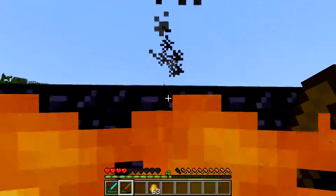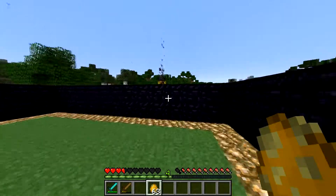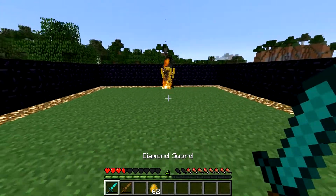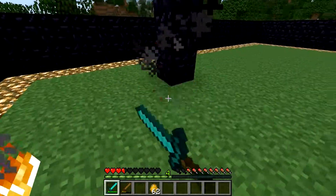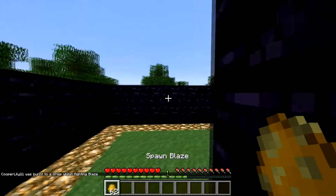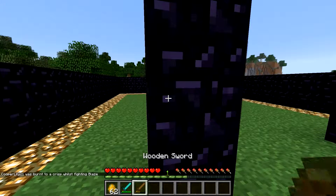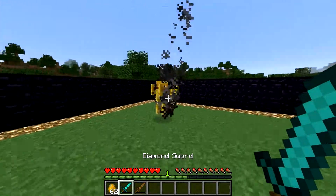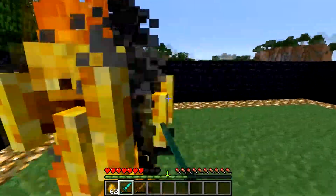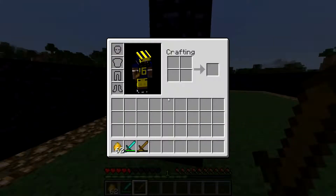Let's go do the blaze, which is always fun. The blaze — these guys are a pain because like the skeleton, they can shoot far away. And they fly. They have 20 hit points of damage. What happens is when they're fired up, they shoot at you no matter how far away you are.